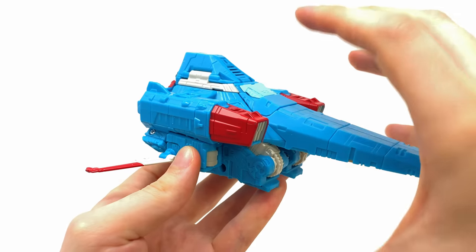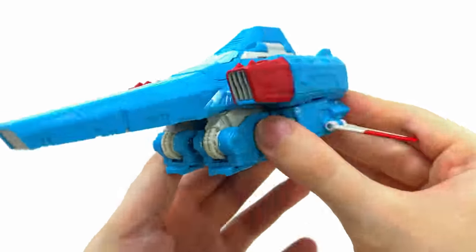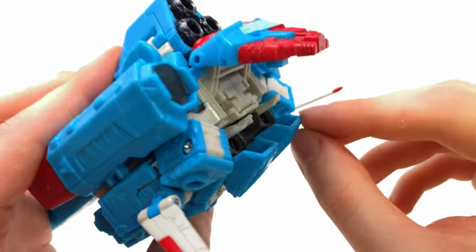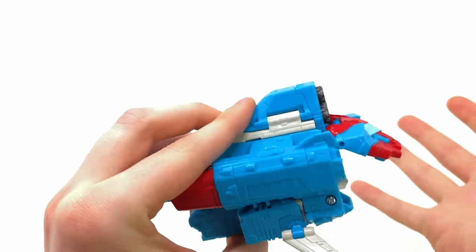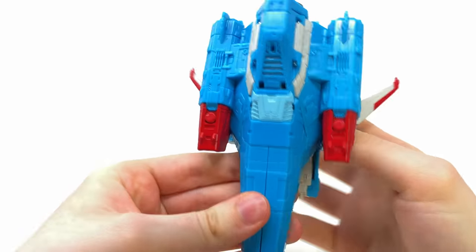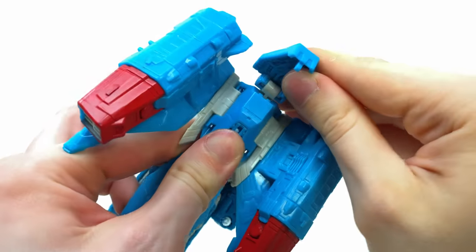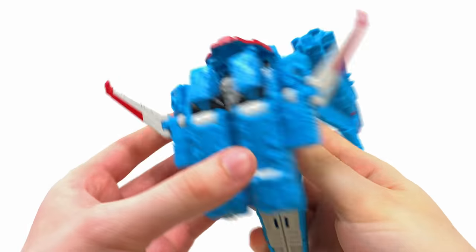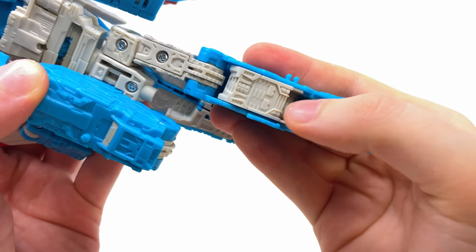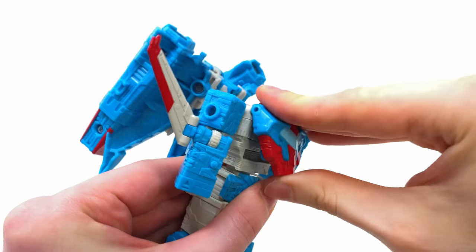For the transformation — there are a few differences from Siege Starscream. First, untab the wings away from the forearms on both sides. Come around to the back and take the chest piece — it holds on much better than any of my Siege Starscream molds, so it's good to see them fix the tolerances. Shift it upward, angle these sections out to the sides, then hinge the thruster inward, bring it all the way down, snap it into place, and attach it to the back. Detach the forearms away from the outside of the legs and straighten them out — the spring-loaded mechanism that fills in the back of the legs is still there, which is great.